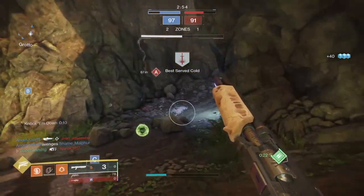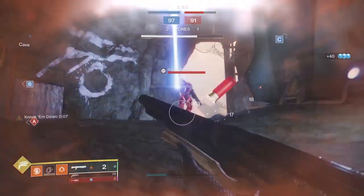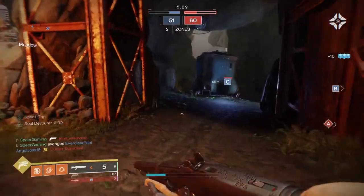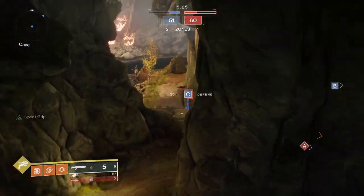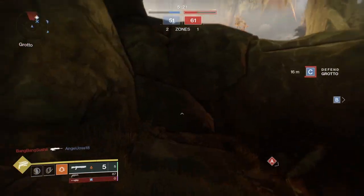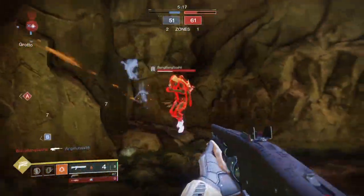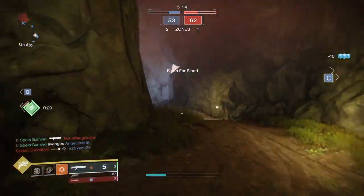So back to the Mindbender's Ambition — how do we actually get the shotgun? It's a nightfall exclusive reward, meaning you can only get it to drop from the nightfall. The nightfall you want to do is the Hallowed Lair. Every week if you're wanting to farm for this, make sure you check the nightfall and see if Hallowed Lair is one of them. You can run it with your challenge card so you can put a burn on it if you want.